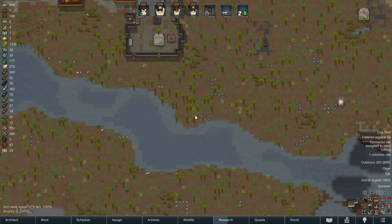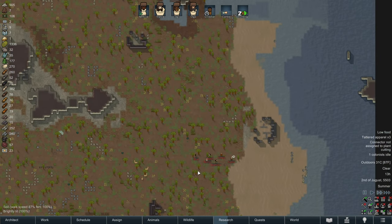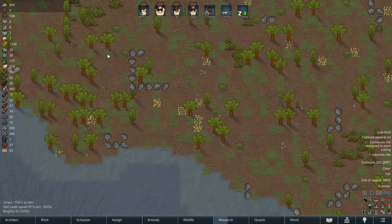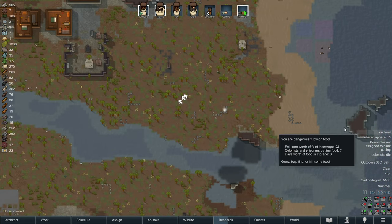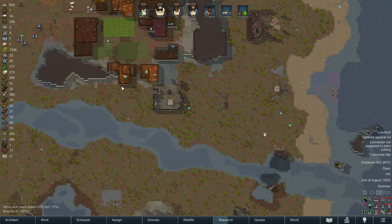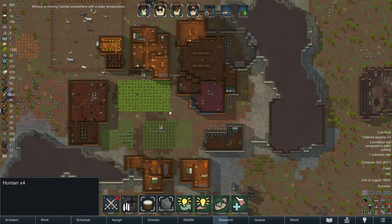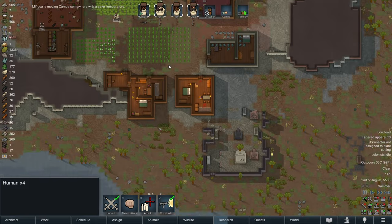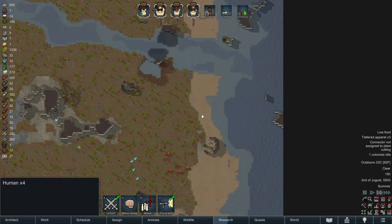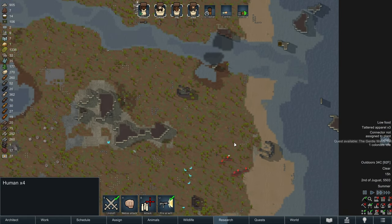Do we have anything we can use as cover? I think these rocks might be good cover. I'm guessing their attack is going to go up and over or over and up. We can use these rocks to our advantage - we can either line up here to catch them coming over this way, or line up here to guard as they come up north. Now that we've waited a bit, I'm going to recruit everybody and move them down so we're ready and adaptable for whatever angle of attack they decide on. Now we wait for them to begin their assault.